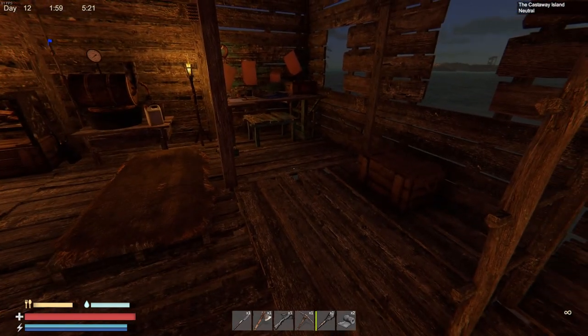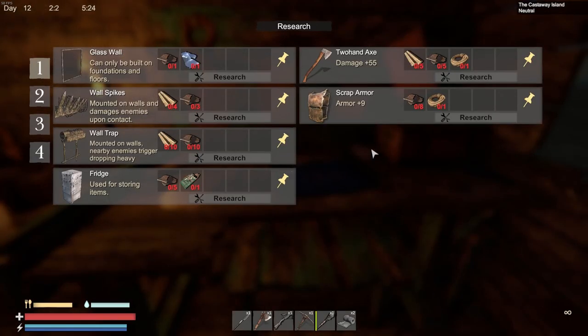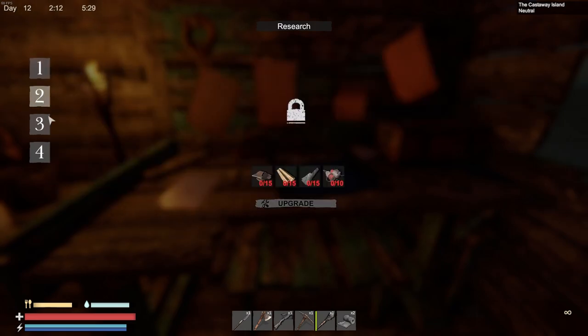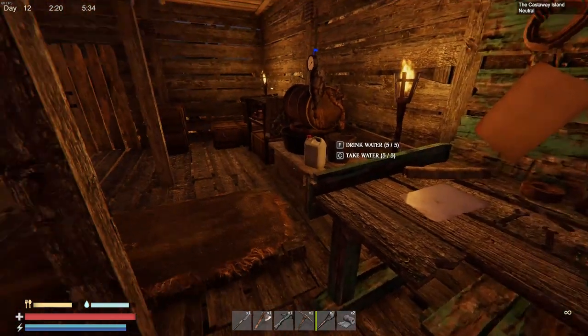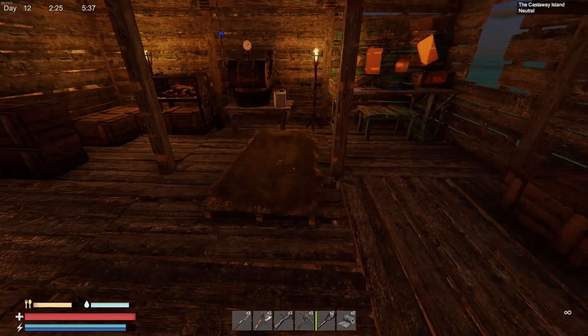I want to upgrade our research table. Right now we can make glass wall, wall spikes, wall trap, fridge, the two-handed axe, and scrap armor. To go to upgrade two, we need fifteen rubber, wood, metal — that's no big deal. I don't think I have ten components though. Let me tell you about a couple of updates that came out.